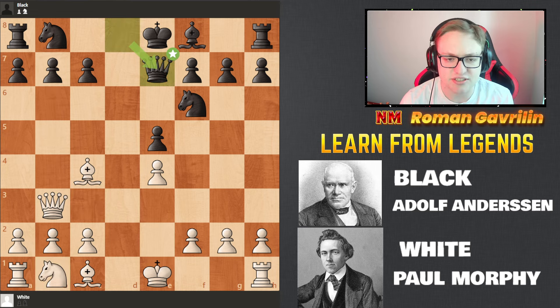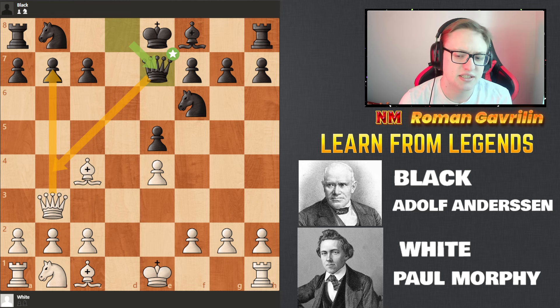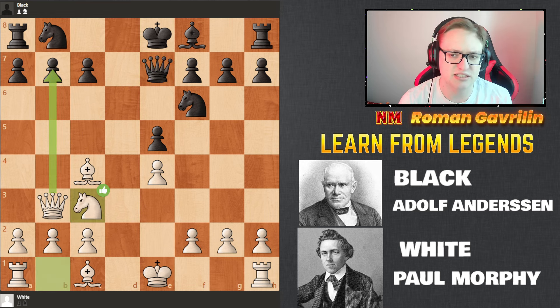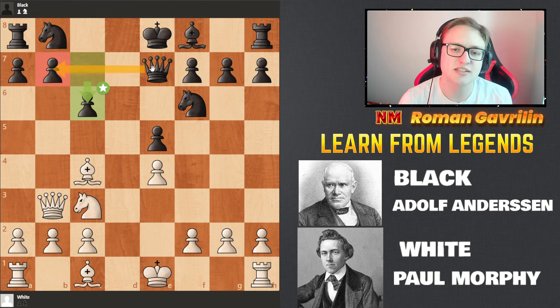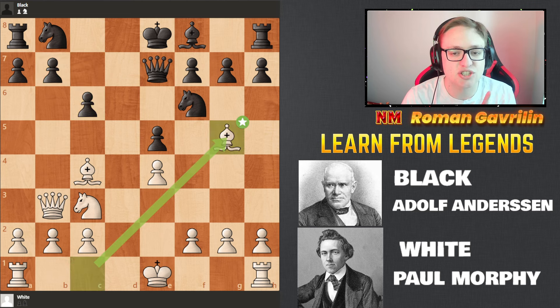Morphy doesn't even take on b7, though it was an option. Paul Morphy plays Nc3 — he develops pieces before taking pawns. After Qxb7, maybe he didn't want his opponent to go into an endgame, so he decided to go for Nc3. C6 is played, and Adolf has protected everything now. Paul Morphy plays Bg5, pinning the knight.